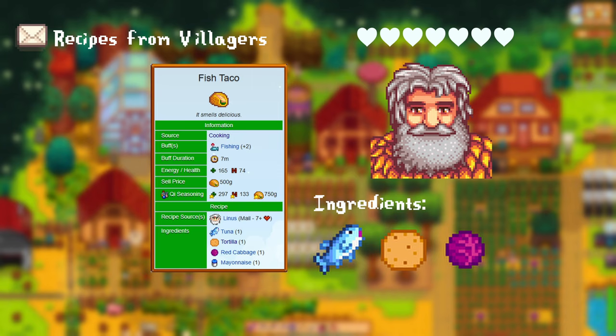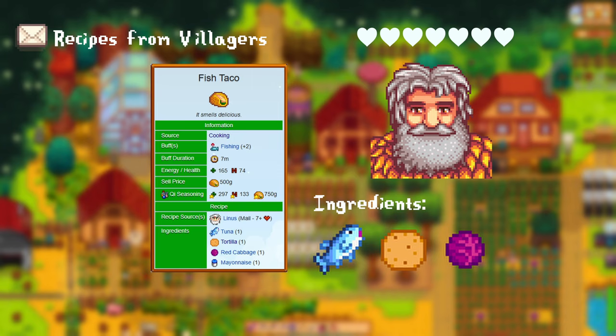After gaining 3 hearts with Kent, he gives you the crispy bass recipe. This requires 1 largemouth bass, 1 wheat flour, and 1 oil. This gives you a plus 64 to your magnetism. After reaching 7 hearts with Kent, he gives you the super meal. This requires 1 bok choy, 1 cranberry, and 1 artichoke. This gives you plus 40 max energy and a plus 1 speed buff. After reaching 7 hearts with Sandy, she gives you the Tom Kha soup recipe. This requires 1 coconut, 1 shrimp, and 1 common mushroom.